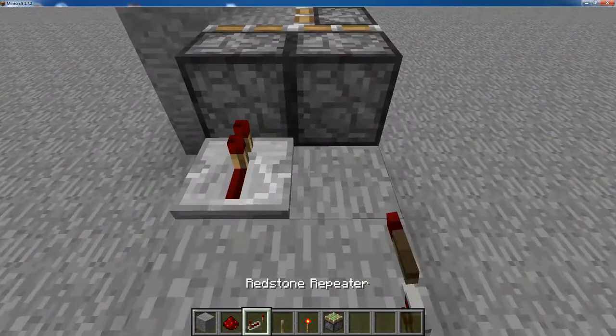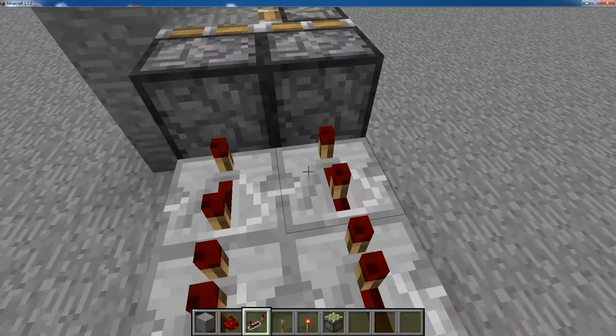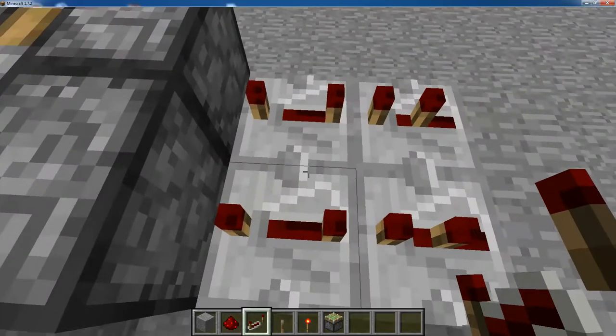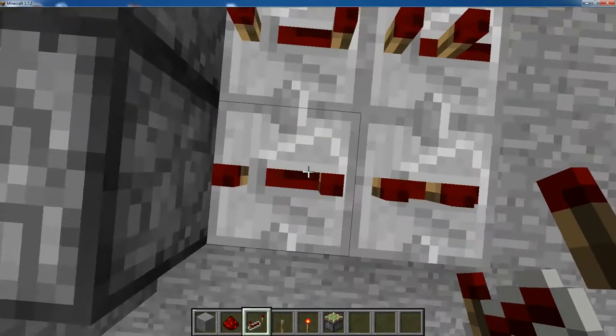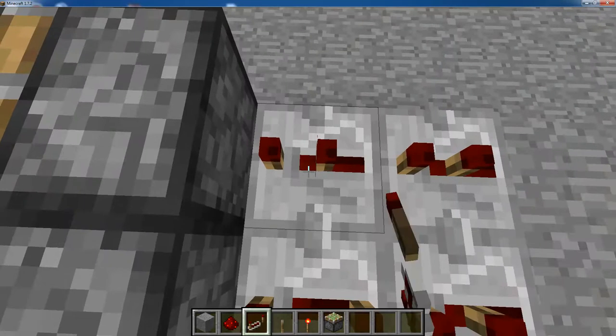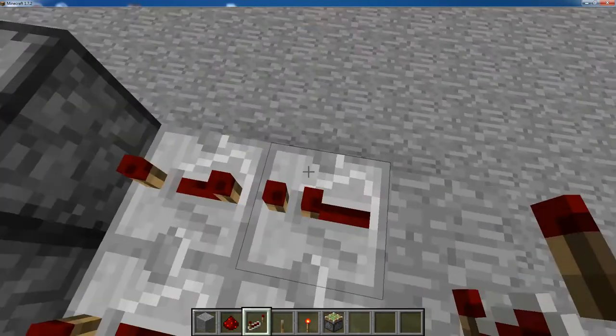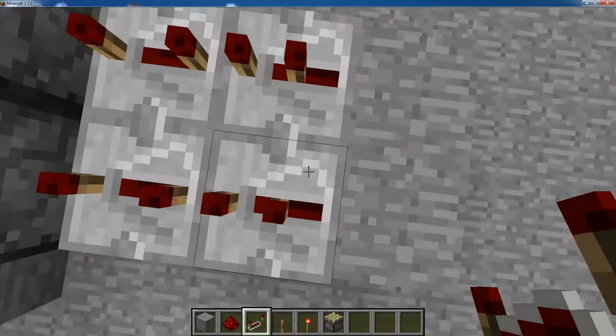And you're going to put repeaters. Now this should be set to three ticks — I'll show you: one, two, three, one, two, three. This one is just set to one tick. That's all you need.